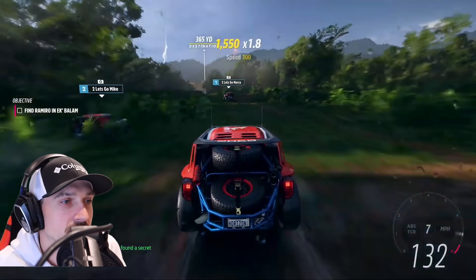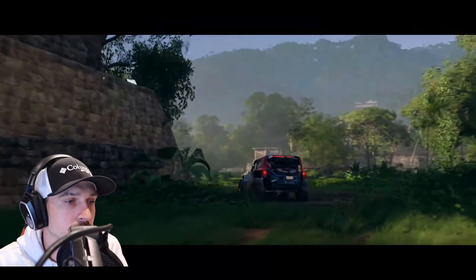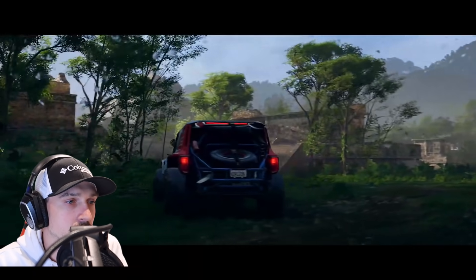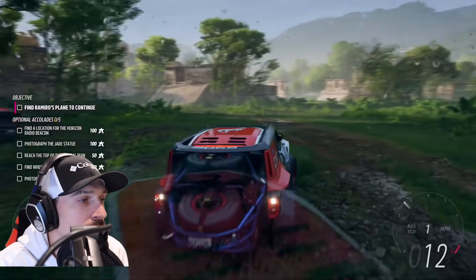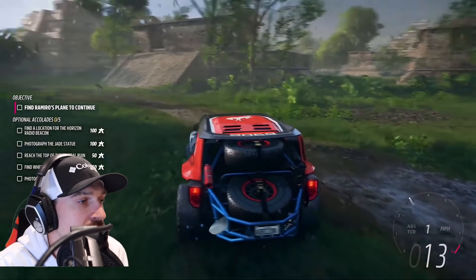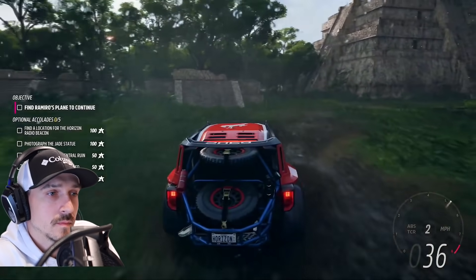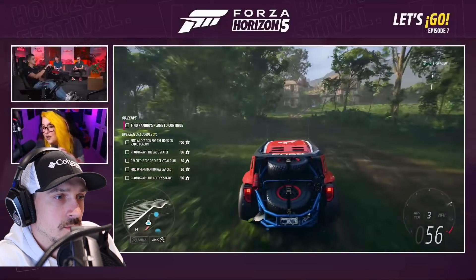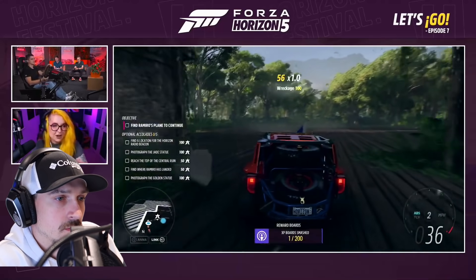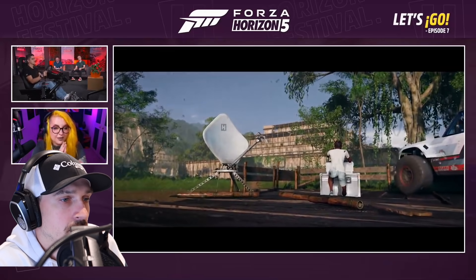Found a secret — slow down now. A little cutscene — oh here we go! Objectives appear: find a location on the Horizon Radial Beach, photograph the jade statue. We're heading out to the ancient ruins site to explore, soak it in, and see what secrets we can find. Eagle-eyed viewers will know this is one of the ruins from the very early episodes. These exploration zones in expeditions are one of my favorite things — they have a really nice atmosphere. You're putting in your own radio station towers too — that's cool.